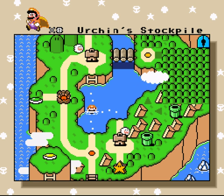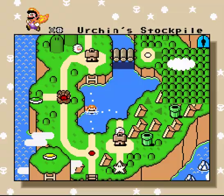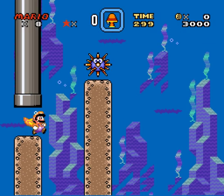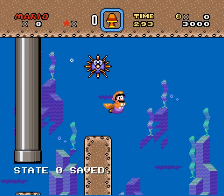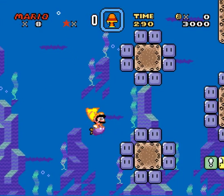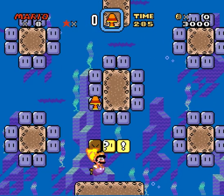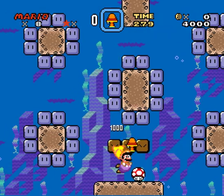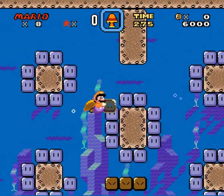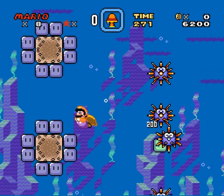We'll get to the ghost house in a minute, but first — the first underwater level, I think it's replacing Donut's Secret One — Urchin's Stockpile. The theme of this level is, well, you'll see it in a minute — a lot of these blocks. Also a lot of enemies to throw them at. We have a secret — not really secret, but a slightly hidden stockpile there.